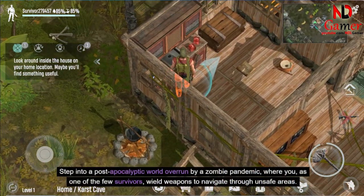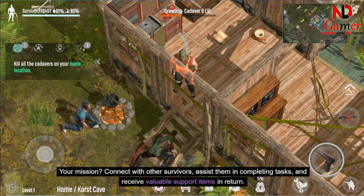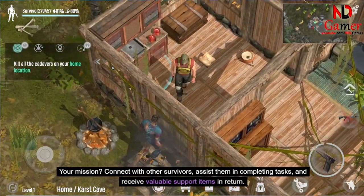Step into a post-apocalyptic world overrun by a zombie pandemic, where you, as one of the few survivors, wield weapons to navigate through unsafe areas. Your mission? Connect with other survivors, assist them in completing tasks, and receive valuable support items in return.